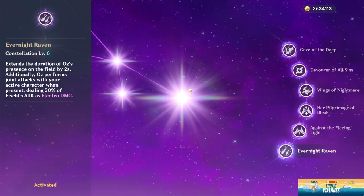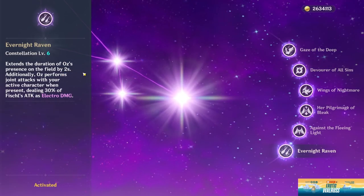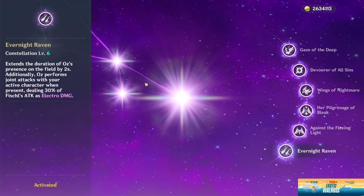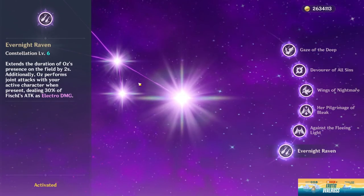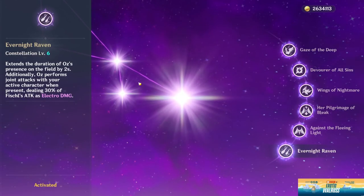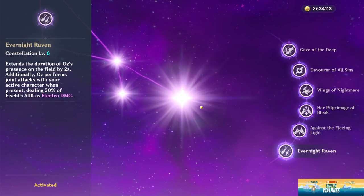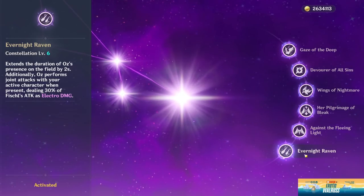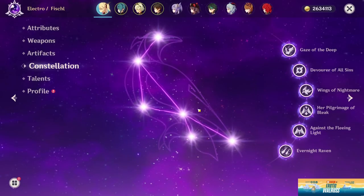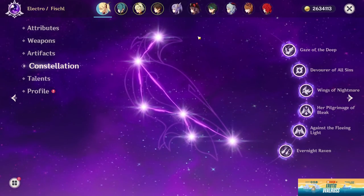Constellation six is truly amazing. It extends Oz's field time by two seconds, and since you can summon him once with your skill and again with your burst, that's an extra four seconds total. With this constellation, Oz's downtime will go from five seconds to just one second — practically no downtime. On top of that it adds 30% of Fischl's attack as electro damage for your on-field DPS. Overall Fischl's constellation tree has great value, and with her being a four star it's not too difficult to max out over time.